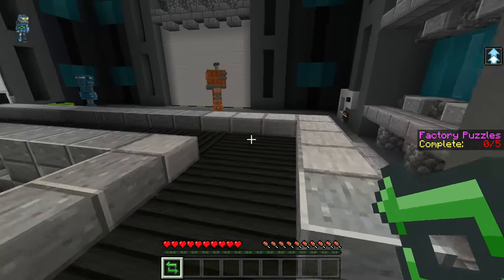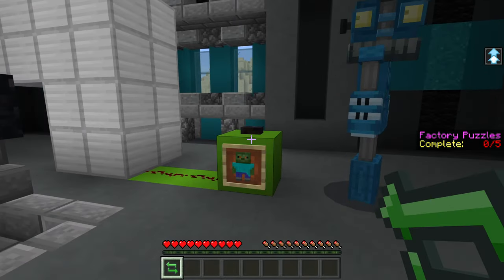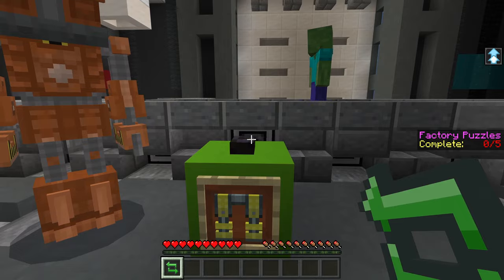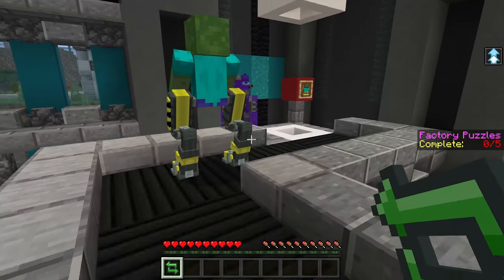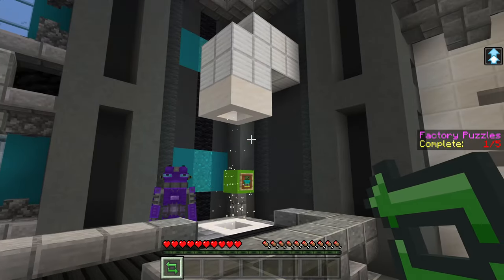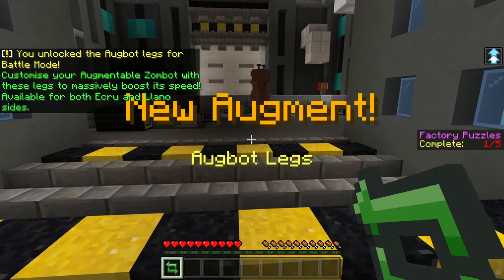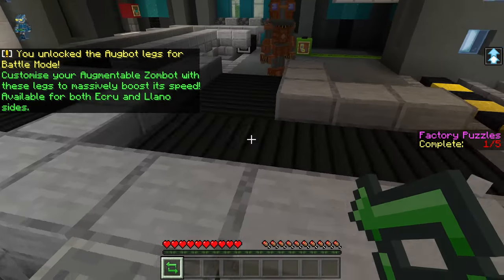It also says on there what it needs to be completed. Here we have to get the legs, otherwise it won't work — and the legs can be found here. Press the button, and then press it when it gets near it, and it will drop down and attach to itself. So we've got this great looking augmented robot, and then the gates open.